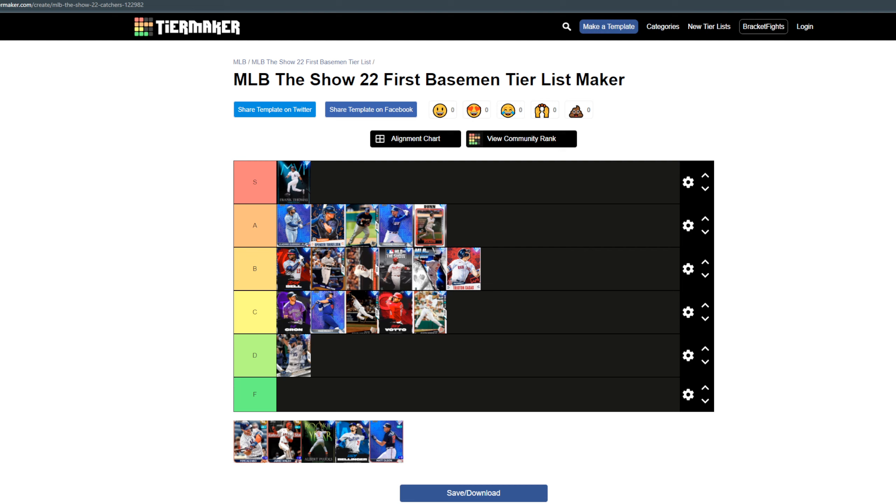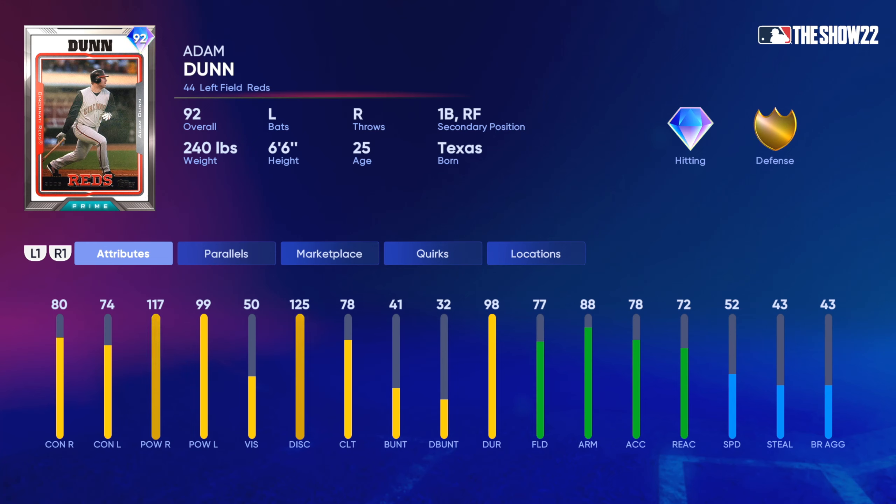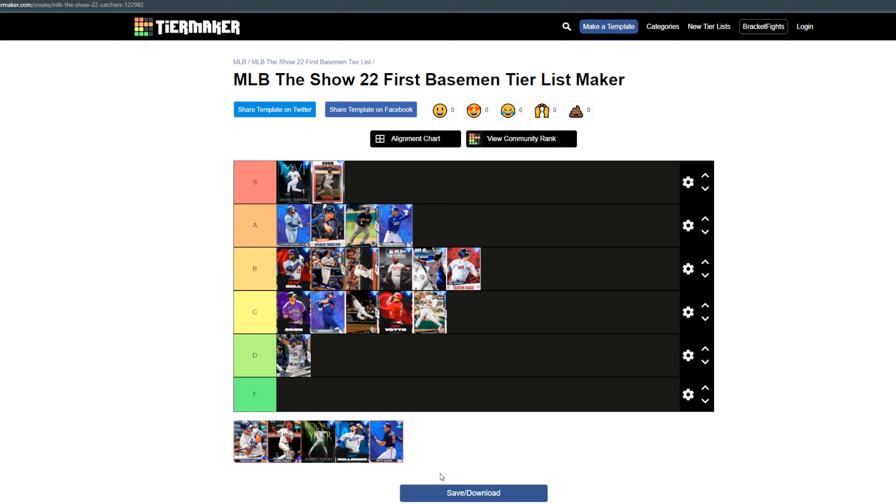I'm gonna have two right-handed S tiers for now. Adam Duvall — I'm actually gonna put him as better than Prince, Freddie, and Vlad. Poppy Chulo hits bombs and if you square it up it's going out of the ballpark, no questions asked. 81/17/74/99 — good fielding, good speed, he's a primary left fielder but this man is a stud. He has everything I want in a first baseman: left-handed hitting, good speed, a great swing. I'm gonna put Adam Duvall as S tier.